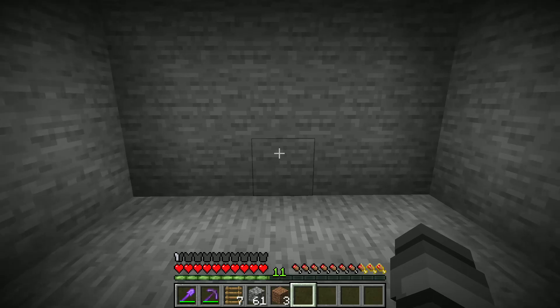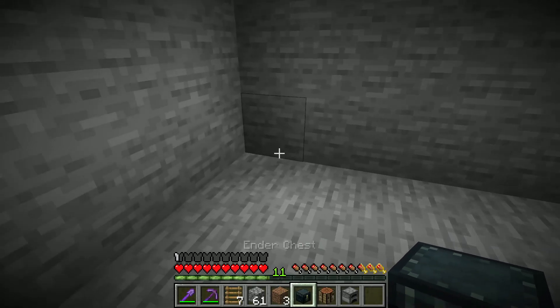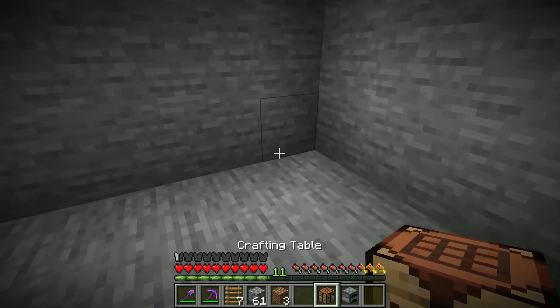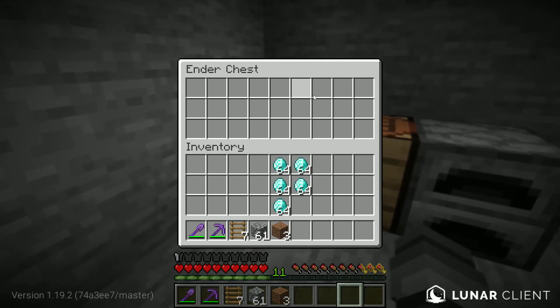Now that I've got this space cleared out, I'm going to take my ender chest and place it right here, and then I'll place my crafting table and my furnace right next to it. So now I can go to my ender chest and put all my diamonds and other loot in here.